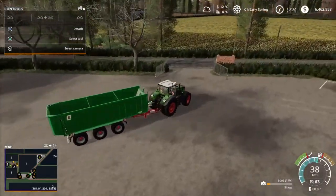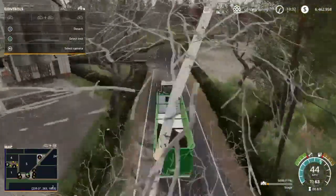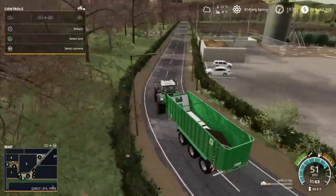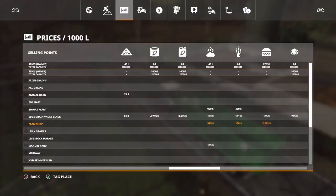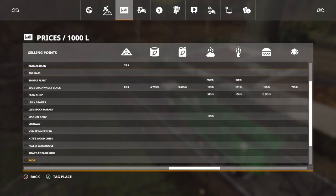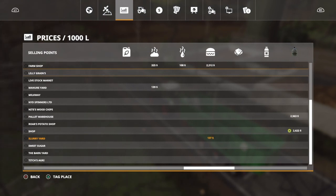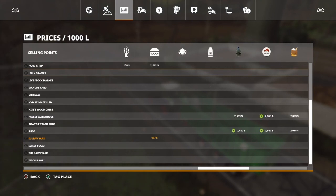This place here is the slurry yard. You cannot sell your slurry here — if you go all the way down here, the slurry yard accepts digestate. But you want to sell that at the farm shop of course. And you cannot sell your manure here. So the slurry yard is only for digestate.